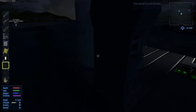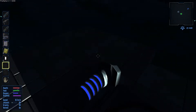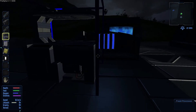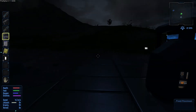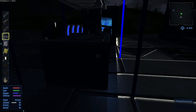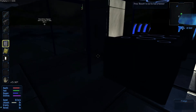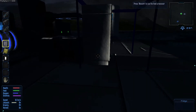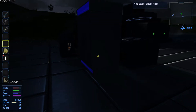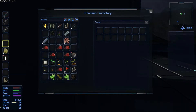Nous revoilà, où j'ai un petit peu avancé la base. J'ai agrandi un tout petit peu ici. Donc, j'ai fini de crafter le food processor et le frigo. Je vais les placer ici. Voilà, le food processor et le frigo sont placés.